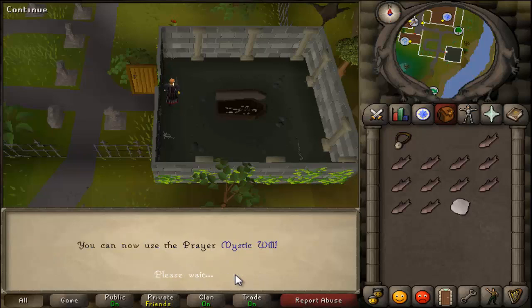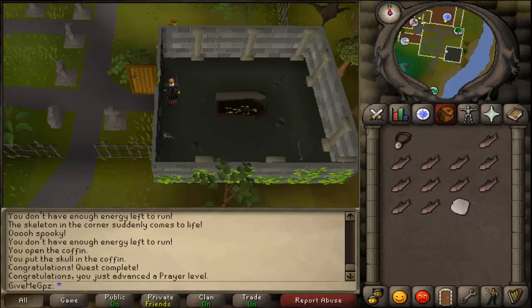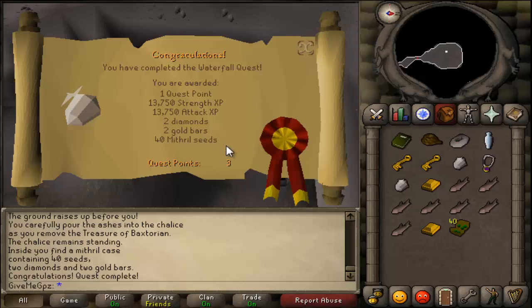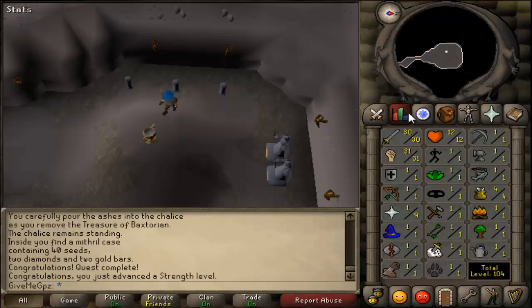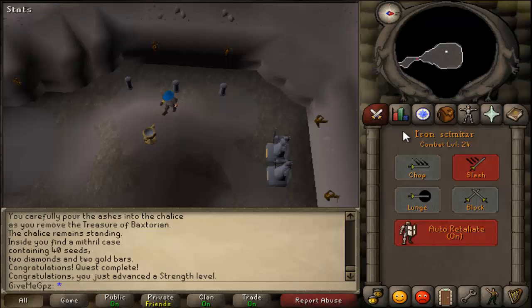I thought right, let's go straight to Waterfall Quest now, and as you can see I did that straight away and got thirty-one strength and thirty attack. That was what I needed the hit points XP for really, because of those moss giants.